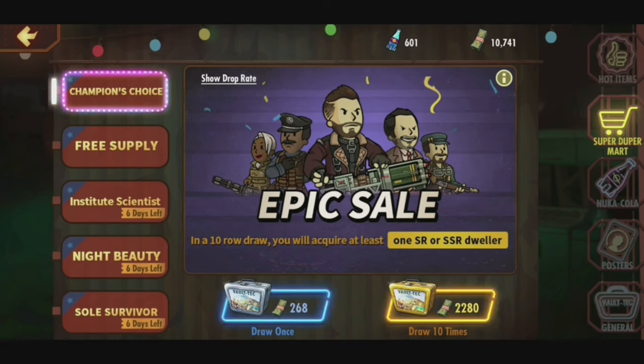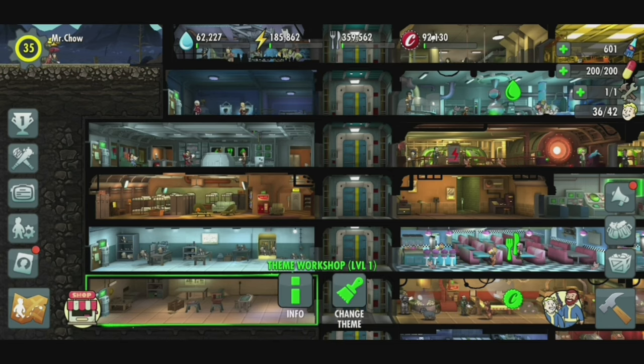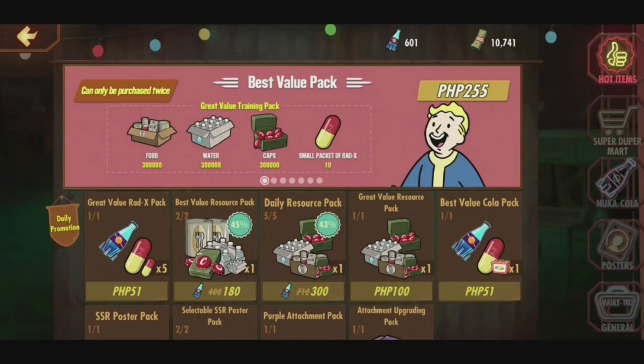Right now I've got 10,741 pre-war money and 601 Nuka Colas. In order to draw 50, the reason why it is better to draw 50 for free-to-play players is because even if you don't win any SSR players, you still get a consolation prize of an SSR. After doing the math, I have 10,741 pre-war money and 601 Nuka Colas, which totals 11,342.